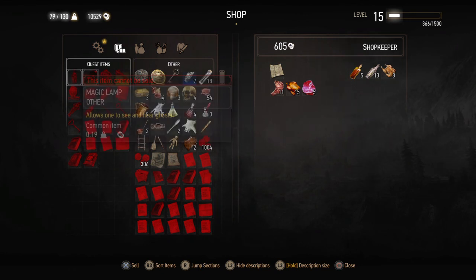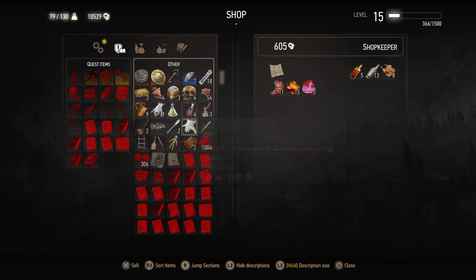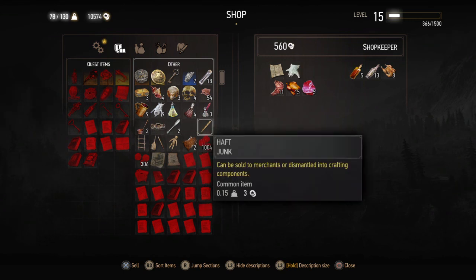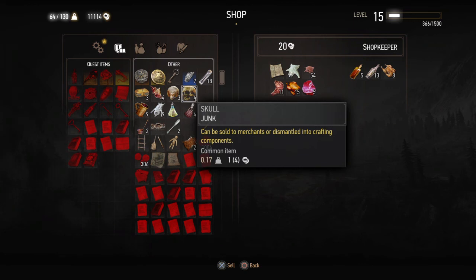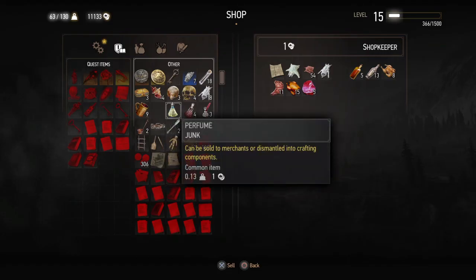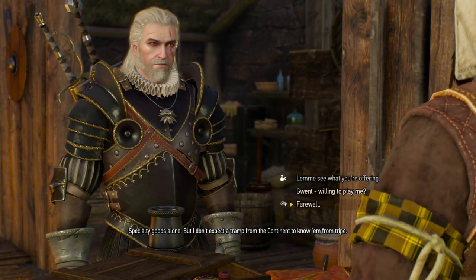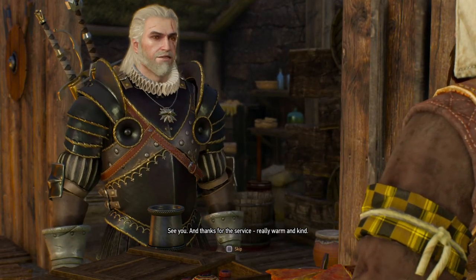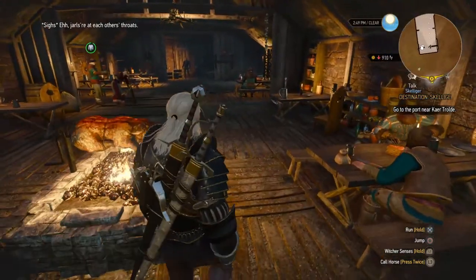This is a good haul. Now we sell him stuff to get back the money we spent. Let's sell him the pigskin and the white bear hide — he's offering ten crowns. And then this one for 19 — we'll sell him one of these. Okay, now we can leave. Farewell! 'See you, and thanks for the service.' Really warm and kind — sarcasm. I love it.